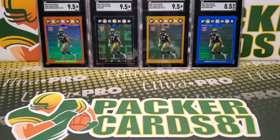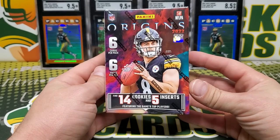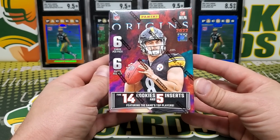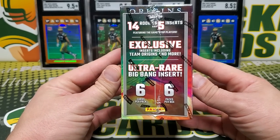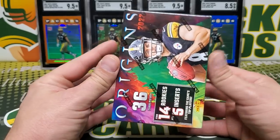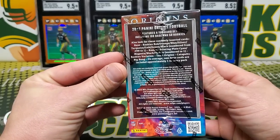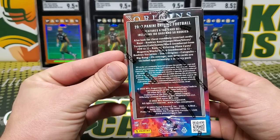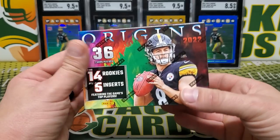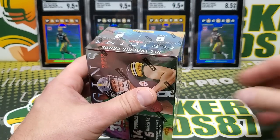Tonight we're going to be opening up this 2022 Origins International Blaster Box. So 6 cards per pack, 6 packs per box, 14 rookies, 5 inserts per box, and the Ultra Rare Big Bang insert is the chase. I'm not sure if there's autographs or RPAs in here — there was last year, I would assume there is this year, but I haven't seen one yet out of one of these.